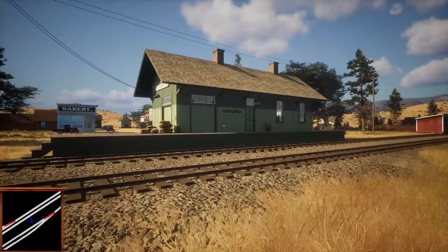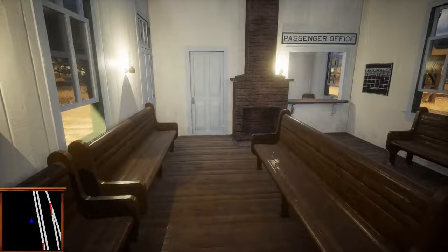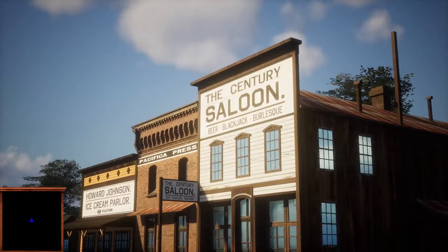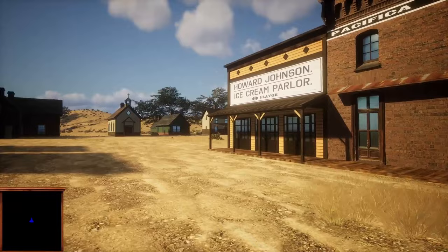Lots of little amenities — water tower, wood stage, our freight office and station here, a little telegraph desk and everything inside. That's all fun. Got a nice little town full of wonderfully curated buildings. They've got beer, blackjack, and burlesque there — that sounds like the place to be. It's a cute little town.